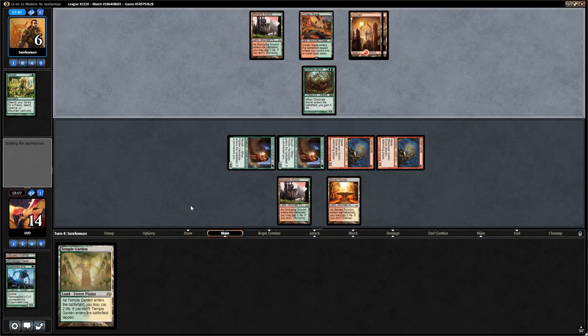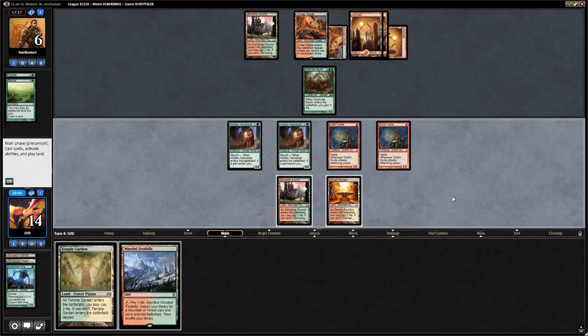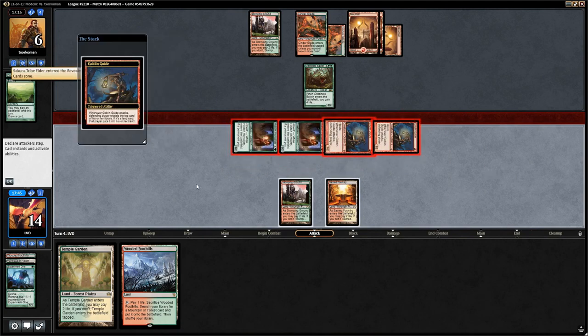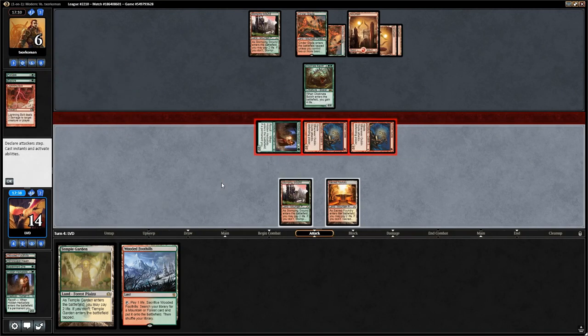We could have played Temple Garden tapped in case we draw a Reckless Bushwhacker and don't want to pay 2 life, but there's some benefit to bluffing. The opponent casts Explore and our draw is a Wooded Foothills, unfortunately. If we attack with everyone, the opponent blocks and bolts one of our creatures. If they have two bolts this attack is poor, but we don't really have a choice. Sakura-Tribe Elder is an additional blocker, and there's a Lightning Bolt — opponent blocks one, taking 4 down to 2.